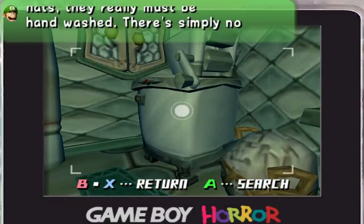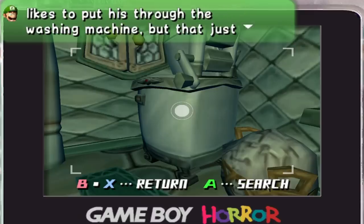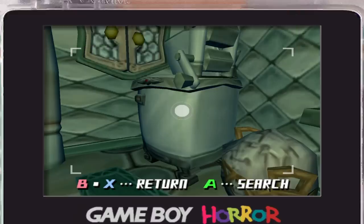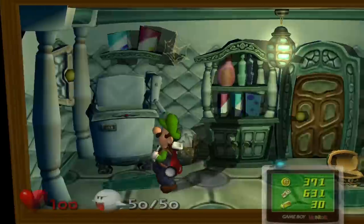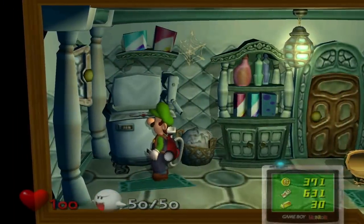Here's one of my favorite Luigi lines: 'When it comes to hats, they must really be handwashed. There's simply no substitute. I know my brother likes to put his through the washing machine, but that just seems careless to me.' I just love little comments like that. I wish there were longer ones like this throughout the mansion, but the fact that we got them at all is pretty good.